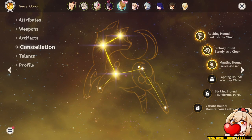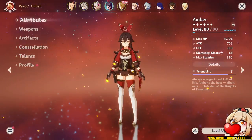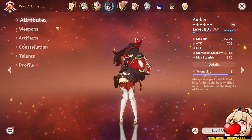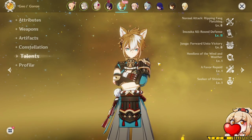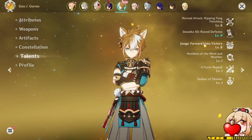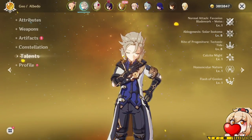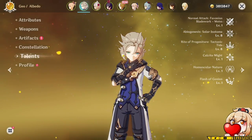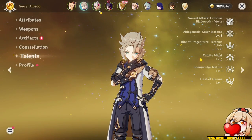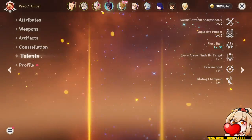So now that we've talked about his constellations, let's talk about Goro's best weapons because this is actually very, very important to playing him. Similarly to Thoma, Goro's energy generation is very, very bad. It only generates two particles per use of his elemental skill, and his elemental burst is an 80-cost burst.